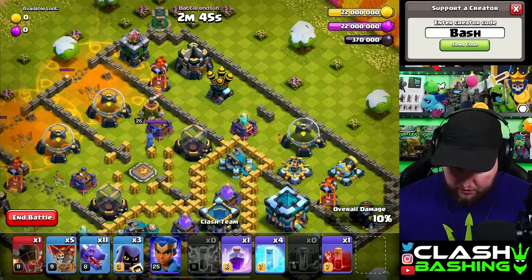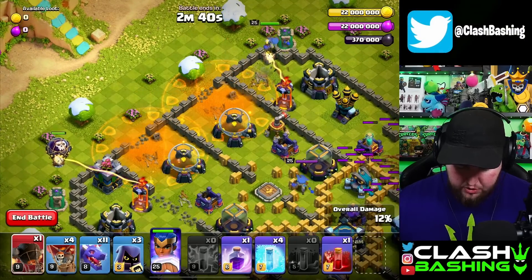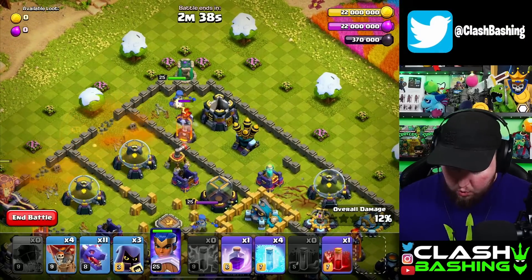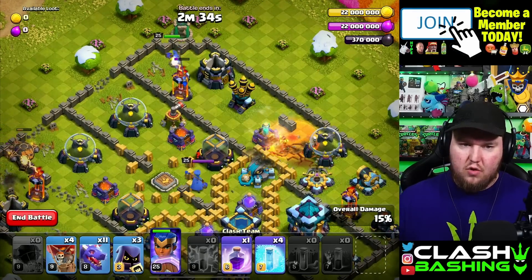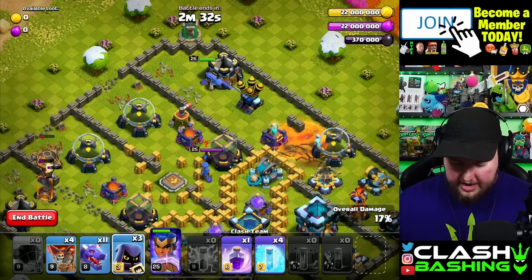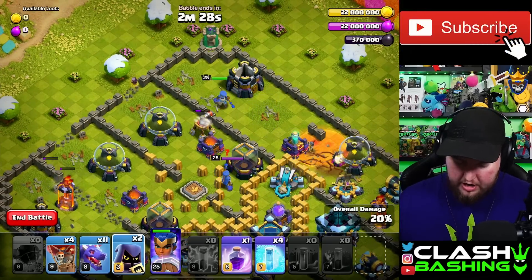Then we can go ahead and Quake over here, and throw in our Royal Champion there. Next, throw in one Balloon and the final Rocket Loons there. Once she gets to the Multi Target Inferno, throw the Skeleton Spell over here on the right-hand side. Then once she gets through this Air Defense, throw in one Headhunter up top here.